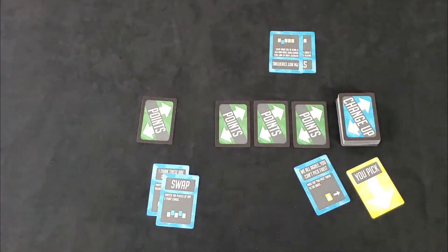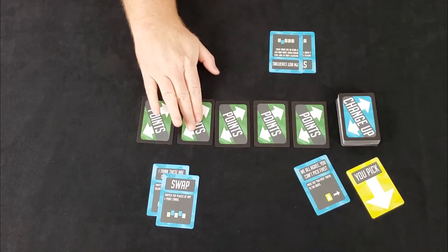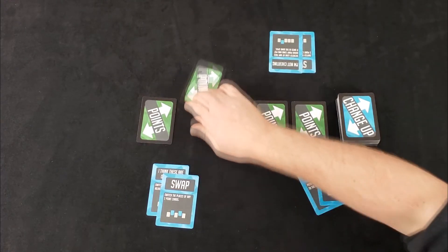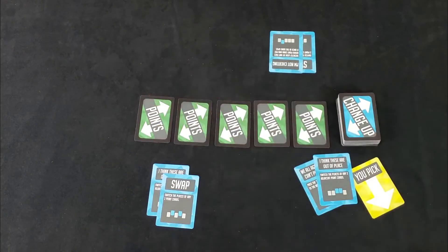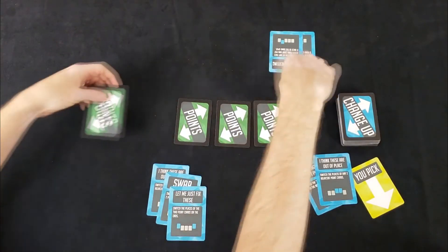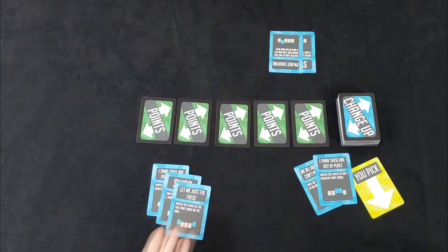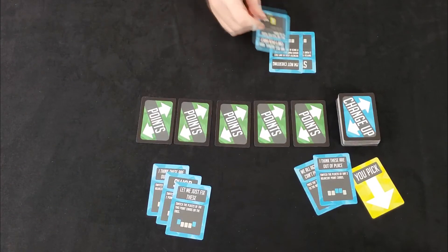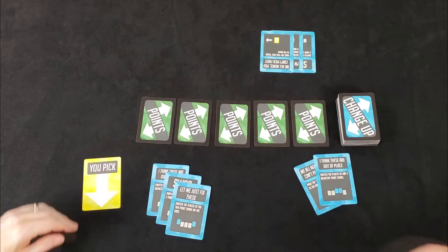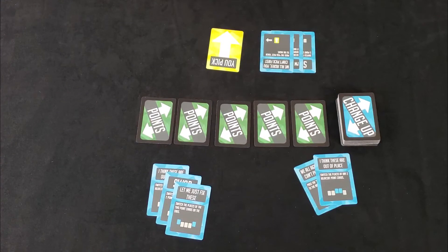Now that we know the rules, let's go ahead and play a round of Change Up. Dwight, as the wisest of us, is going to start, and we've dealt each player six cards. Let's go ahead and flip over the point row here — in order from zero to four currently, but that's going to change very quickly. I think these are out of place. I'm going to switch the places of any two adjacent point cards, so I'm going to switch these two.